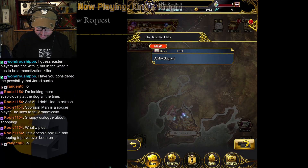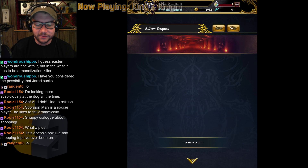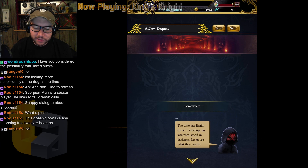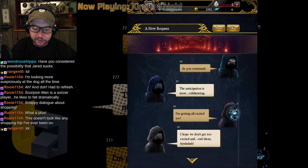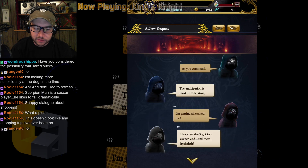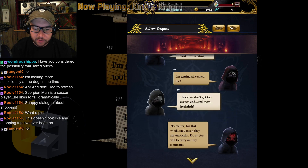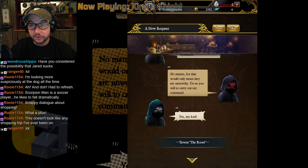Let's just check out the story quest. Something's going to shroud this wretched world in darkness — let's see what they can do. As you command. Anticipation is most exhilarating. Now we're at the tavern called the Roost.